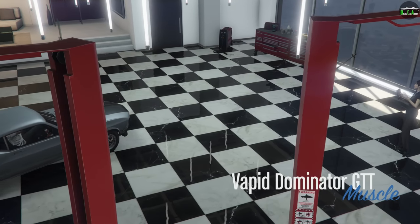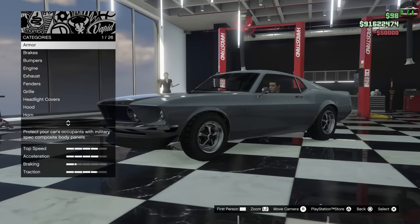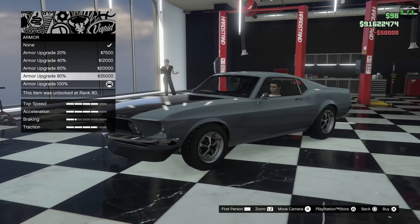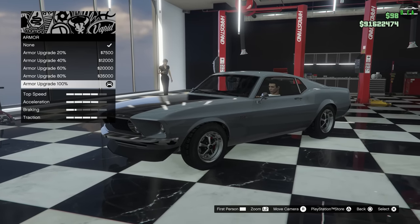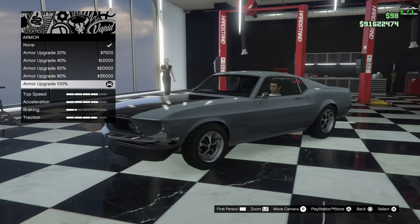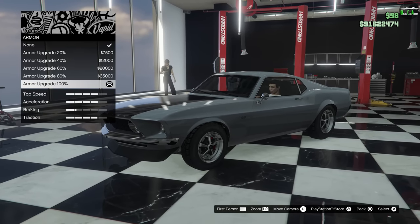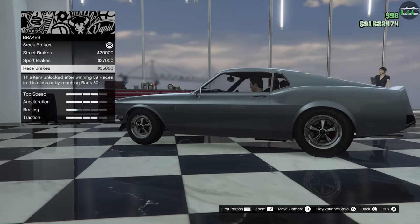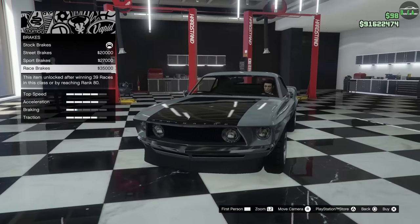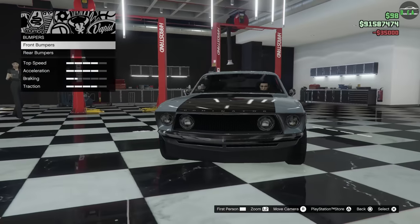Alright, let's do it — John Wick Mustang build. Here we got armor. It's up to you if you want to fully max it out, even though his car got smashed up in that one scene in the second movie with the taxis. I'll do 100% armor just so it's a bit more resistant. In terms of the performance mods, usually for these builds I always max them out for the most part, just so that the car is quicker and a bit more lively.